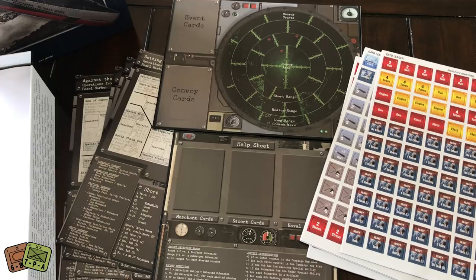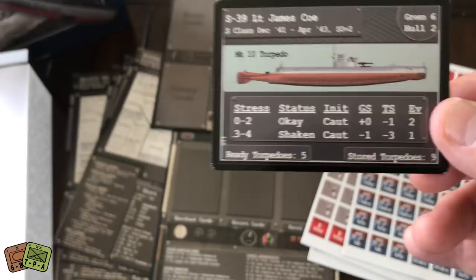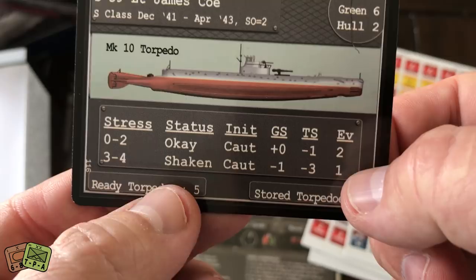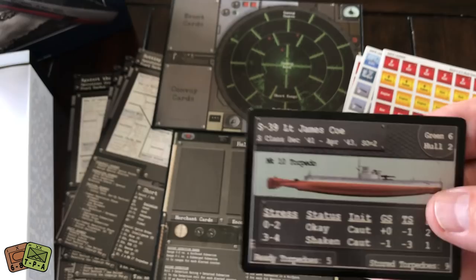Lots of cards — there's like a hundred and some odd cards here. Lots of cards means lots of variability, meaning you can play multiple times without ever really encountering the same things. Here's a submarine card — the submarine has a lot of different information on it. Remember I referenced stress: here's your stress table. When they have zero to two stress, they're generally going to be fine, then they have different modifiers. I think this is evasion — when they get more and more stress, they become shaken and get some negatives.